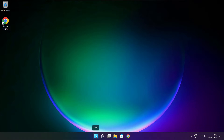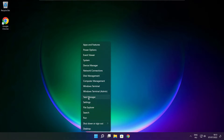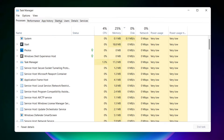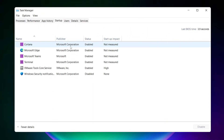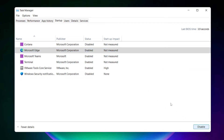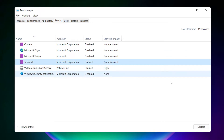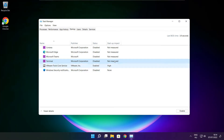Close the internet browser. Right-click the Start Menu, open Task Manager, click Startup, and disable not-used applications.